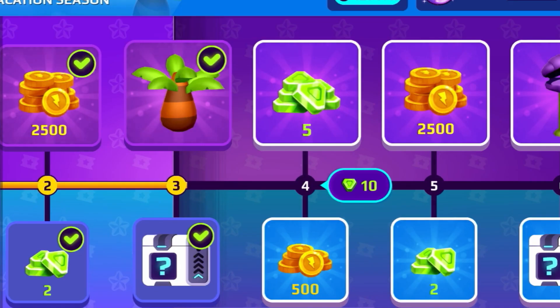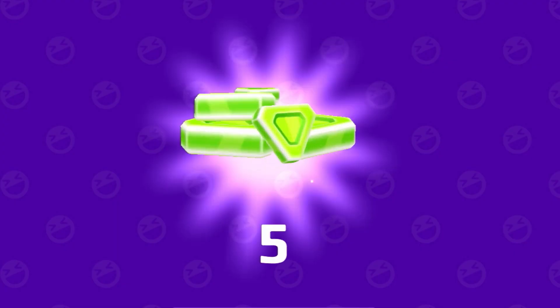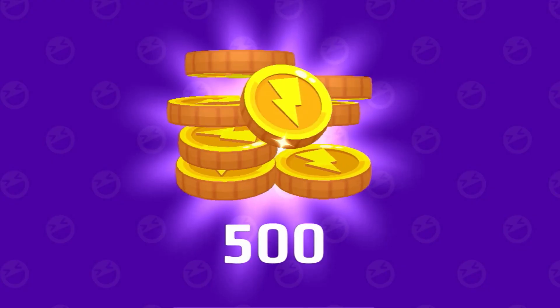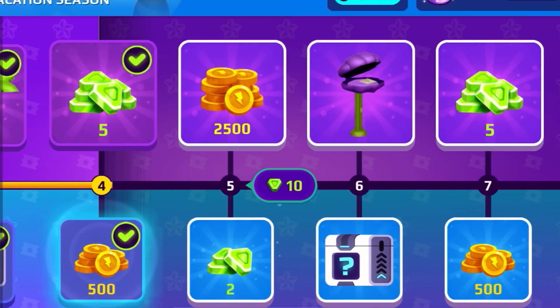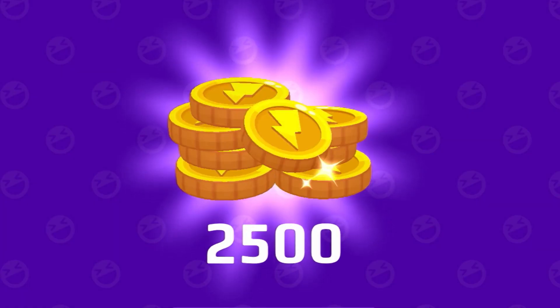5 gems. And for the fourth level, you get 5 gems and also 500 coins. Let's just do this — 5 gems and also 500 coins. Not bad. And here, guys, also more coins and gems. Not bad at all.